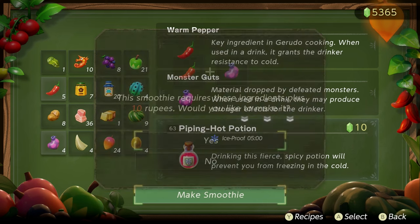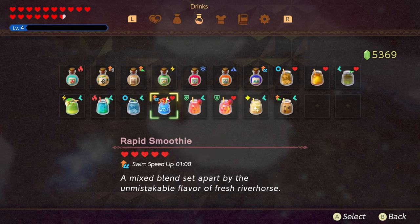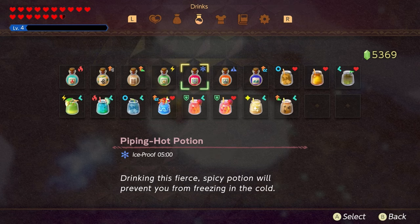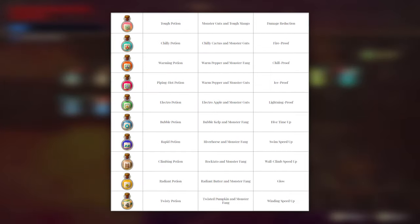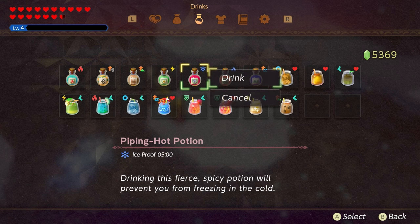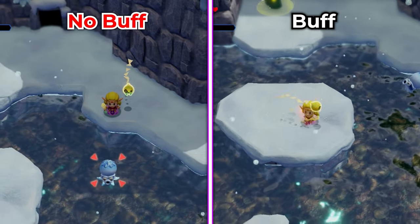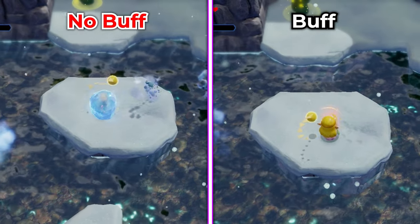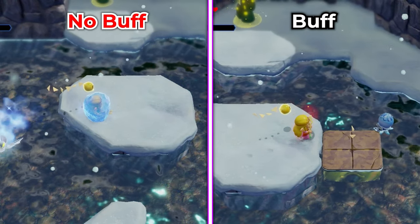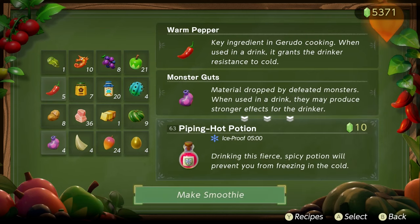Potions are really powerful because they give you a plus five-minute boost of whatever effect you're going for in the game. Here's a list of them — take a screenshot if you need to. The really important ones: the Hyping Hot Potion is very important if you're visiting Hebra Mountain and dealing with enemies that can freeze you — after you pop this, you won't take any freezing effects and you won't be cold in the area. It's better than the other potion that keeps you warm — just do this one. It's made from a warm pepper and monster guts.